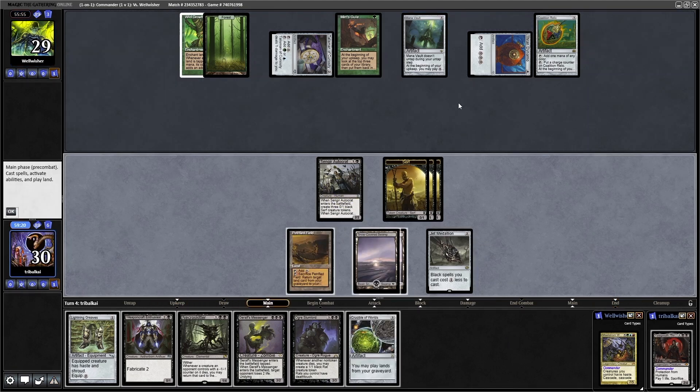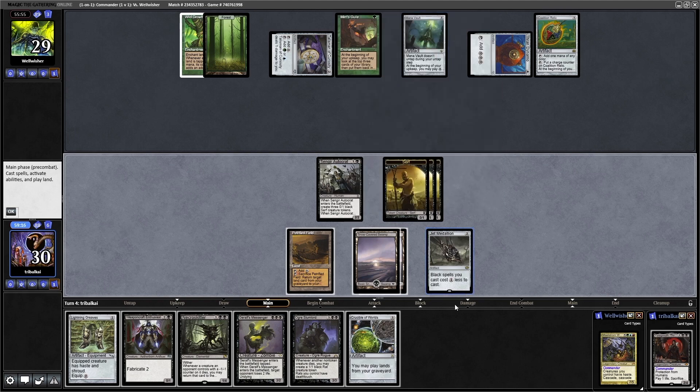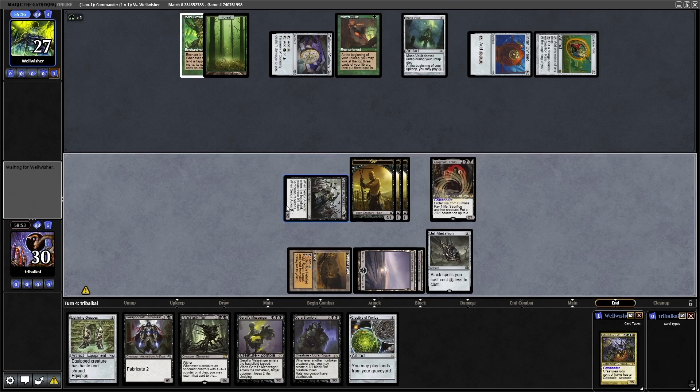They haven't gotten into a land. So we'll definitely be seeing the Maelstrom Wanderer next turn, I would think, because now they've got the extra mana from Mana Vault. Speaking of lands, we don't seem to be getting into them at all. So why don't we just try out our Yorgmoth? And then we will swing in for two with the Sengir Autocrat. I think they would have had the mana had they gone for the Coalition Relic as well.